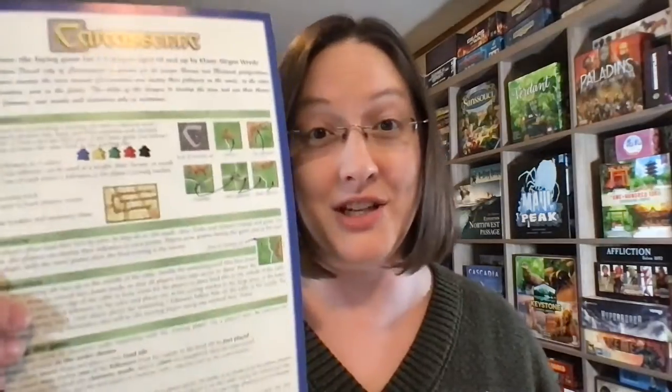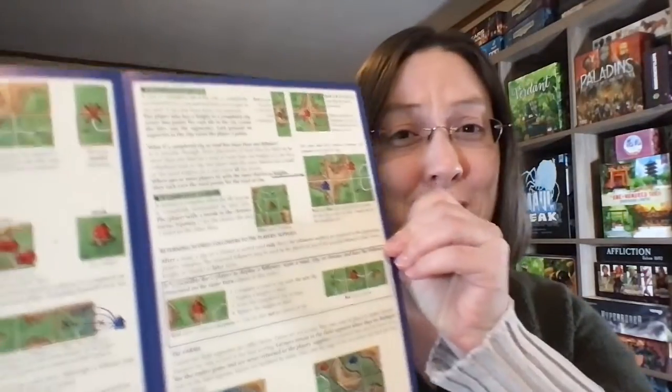And that is the cool thing I found as I was going back through it. Nowadays rulebooks are usually, you know, lots of examples and lots of different mechanics, but this one is a whopping four pages. You got your setup, components, and some general instructions, then how to deploy your different followers, what it means to complete different features, and then final scoring. Boom, you're done.